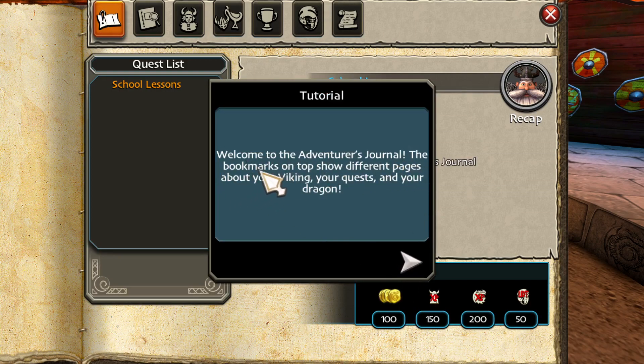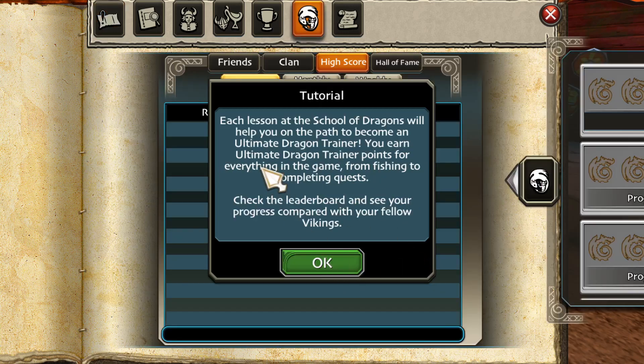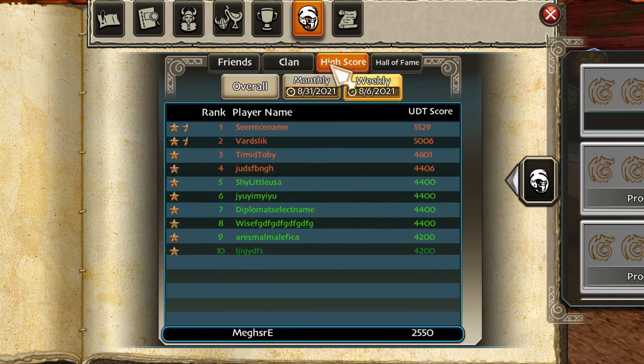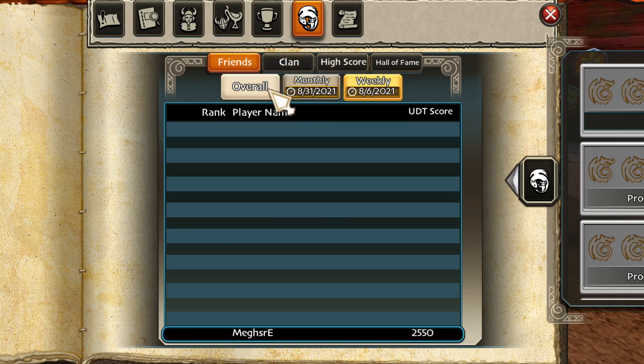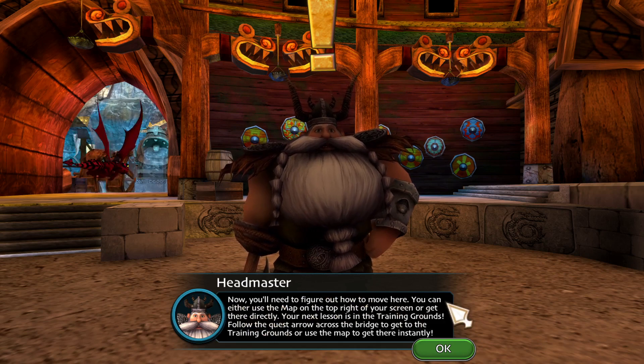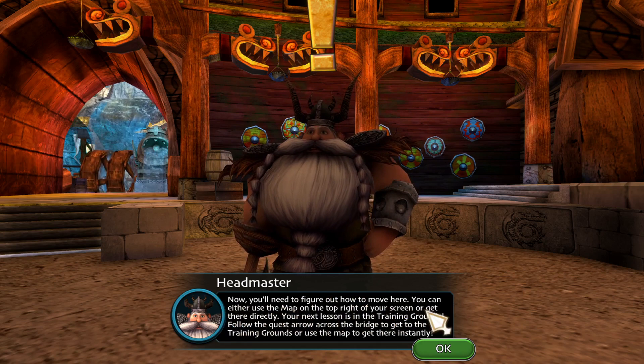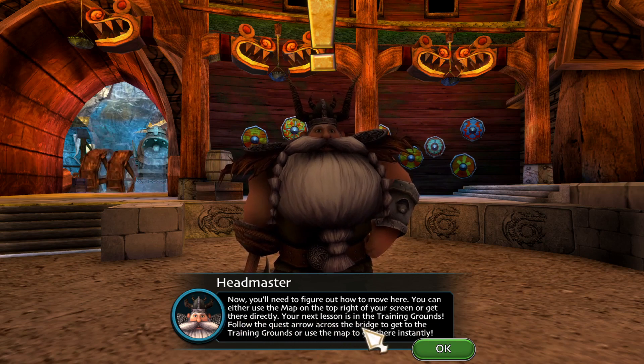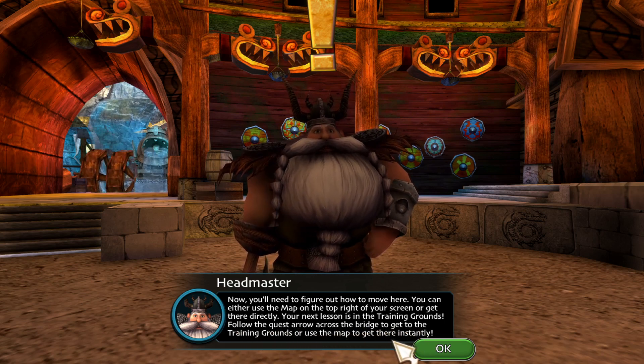Welcome to the Adventures Journal. Bookmarks on top show different pages about your Viking, your quests, and your dragon. Each lesson at the school will help you on the path to become an ultimate dragon trainer. You earn ultimate dragon trainer points for everything in the game, from fishing to completing quests. Check the leaderboard to see your progress compared to your fellow Vikings. Your next lesson is in the training grounds. Follow the quest arrow across the bridge, or use the map to get there instantly.